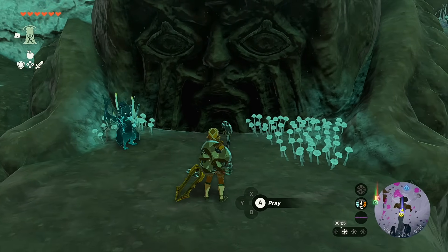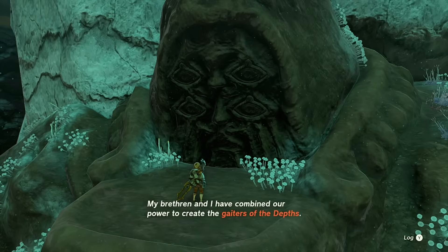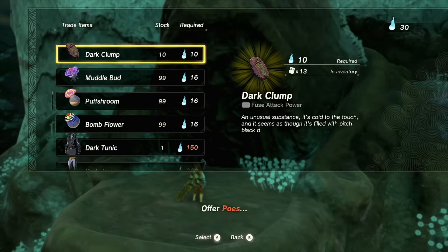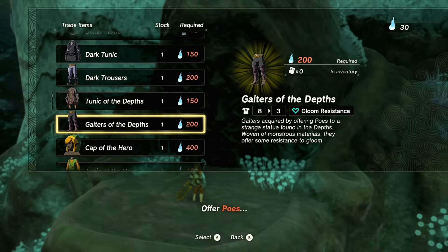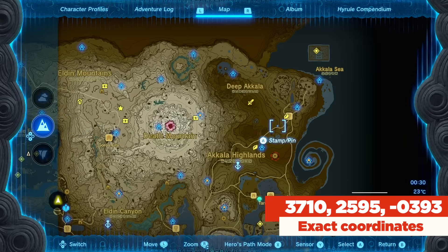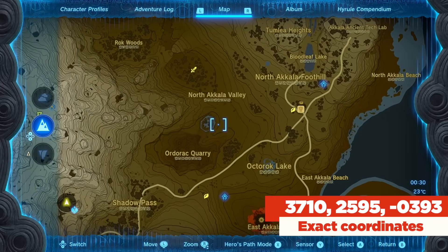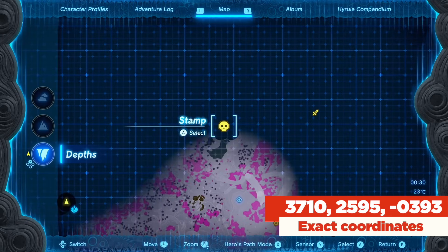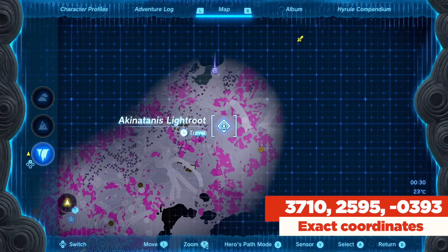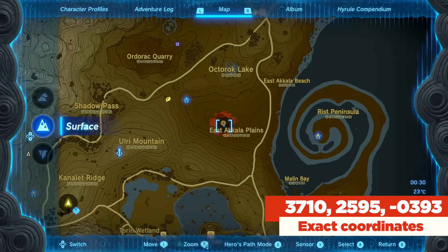This being our fourth statue, we now have access to the Gaiters of the Depths - it's pants, pants of the depths - for 200 poes. The next one is right underneath the Forgotten Temple... wait, actually it's the Spring of Power. Underneath the Spring of Power is the Wellspring of Power. Luckily there's a light root and a chasm nearby - the East Akkala Plains Chasm - so make your way from the Ulri Mountain Skyview Tower into that chasm and head north.